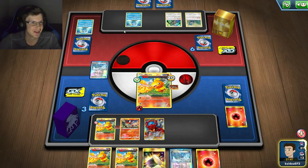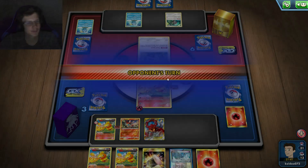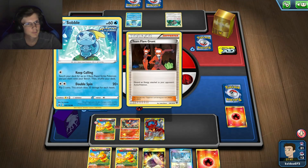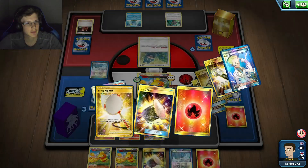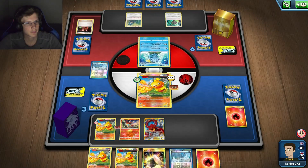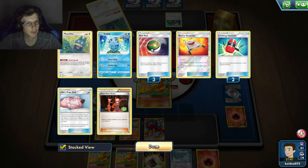Like, he can't do any damage but he's screwed. He's just discarding energy, but I only have like two more energy in my deck. I actually did. I have a lot of Fire Crystals left. He's going to let me kill Sobble.